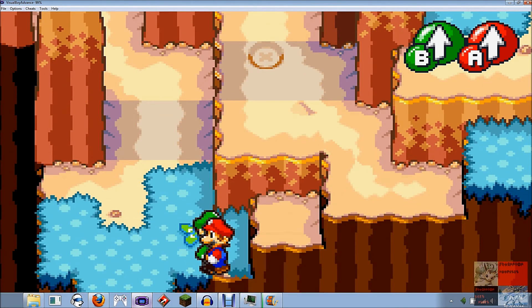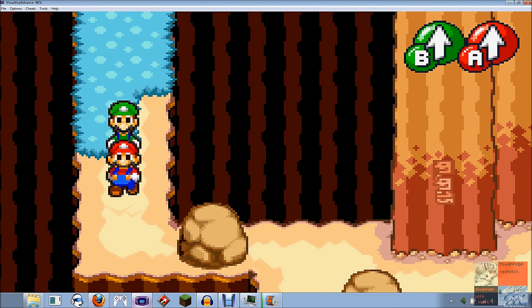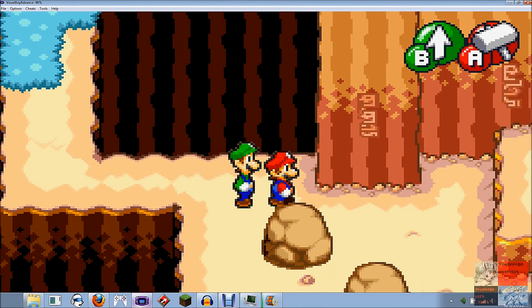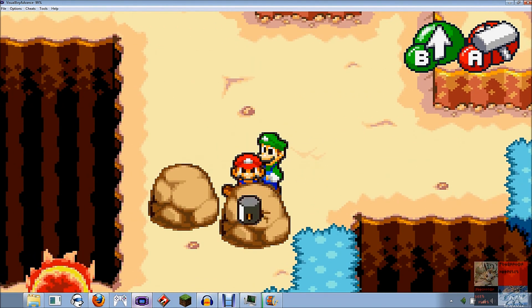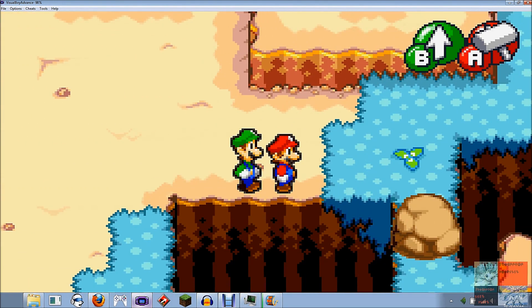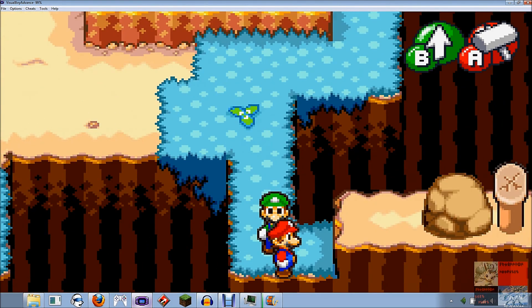There's some nuts. You wonder what those little belly button-looking things on the ground are — I'll explain those in a later episode, because we don't have the move to use them yet. Look at all these rocks. Smash all these rocks.